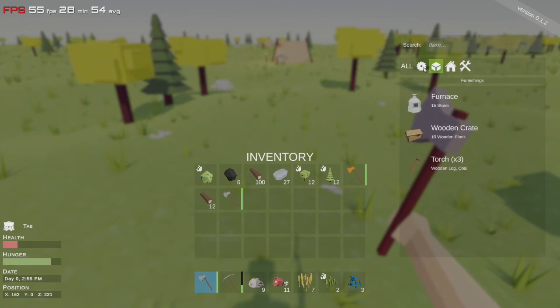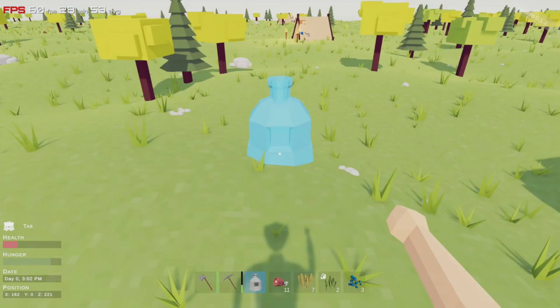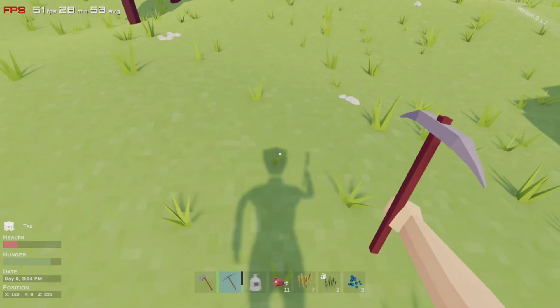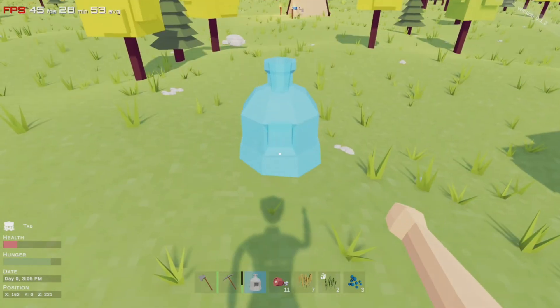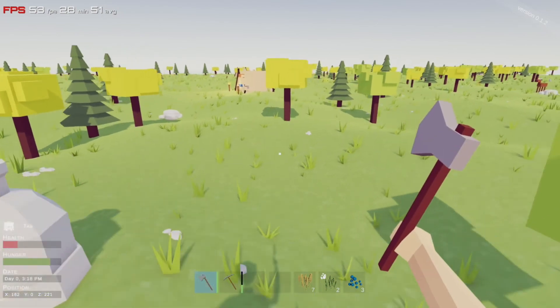There's a furnace but no campfire, so I guess you cook in the furnace. It costs 15 stone to craft. I'll place it right here. Fuel is coal — let me load in the meat and cook it up. Then let's go kill something.